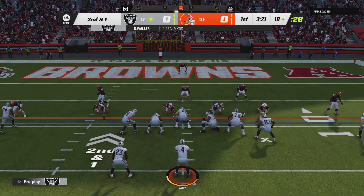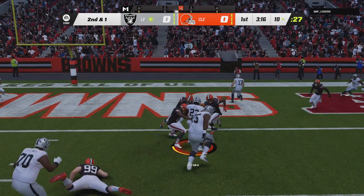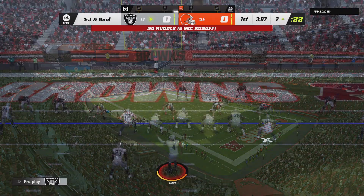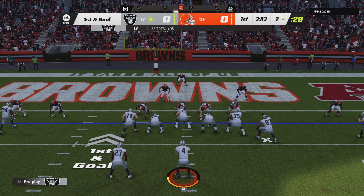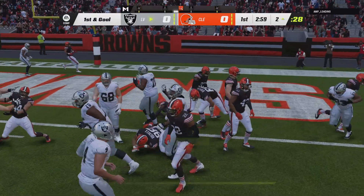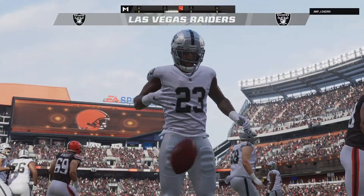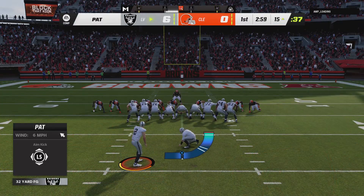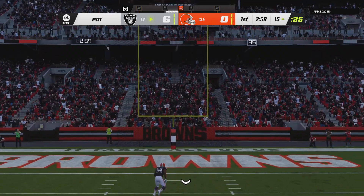Ball resting on the 10-yard line, second and one. From the gun, it's Drake. He's into the secondary, and he's able to get it down to the two-yard line. First and goal — a chance for an early statement on the road. Drake will take this one in for a Vegas touchdown. That caps off what was really a balanced opening drive for them — they work in the rushing game and the aerial attack, and they end it with a touchdown.